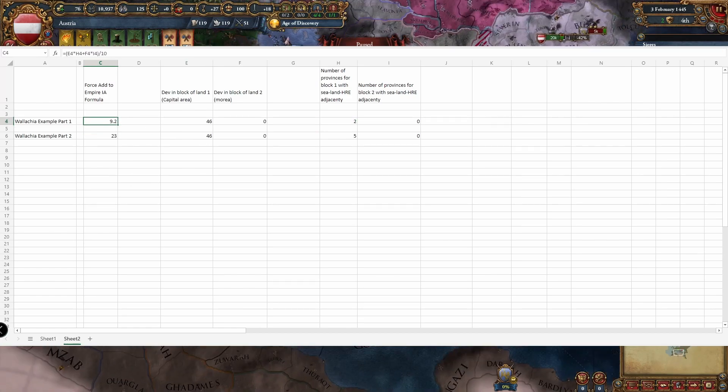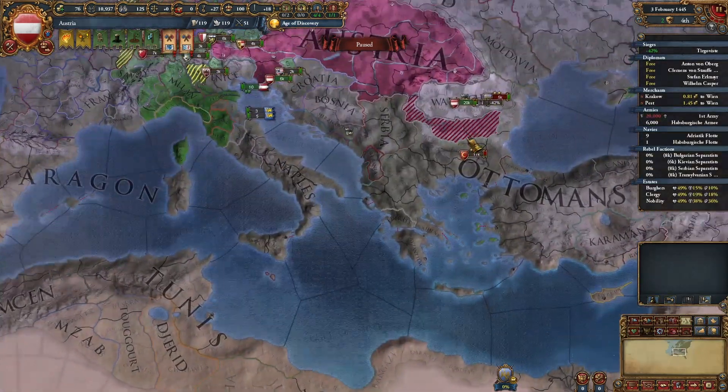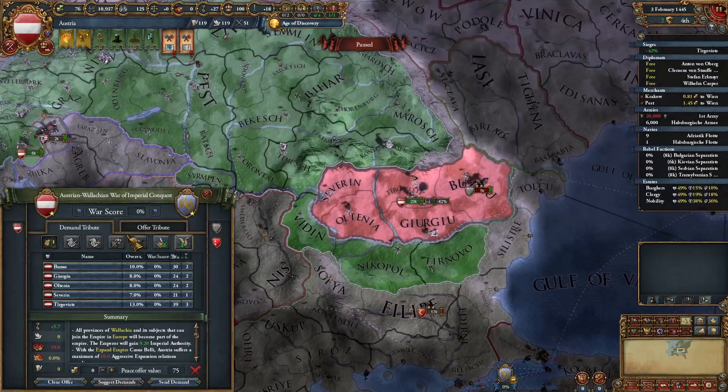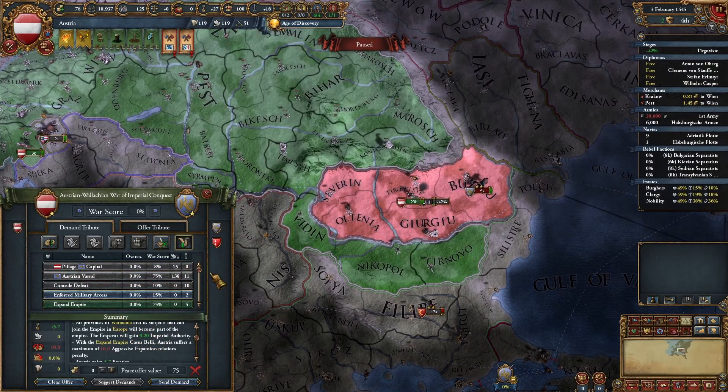Let's go check the game — and the game says: if we were to force in Wallachia, 9.2 Imperial Authority.